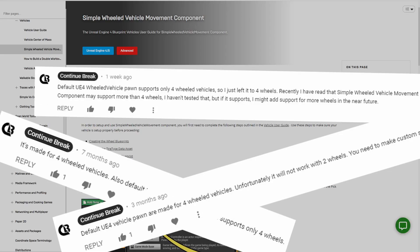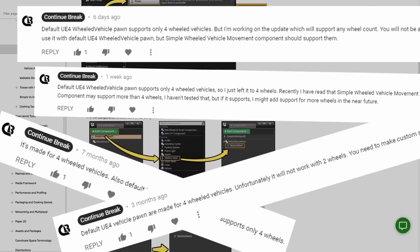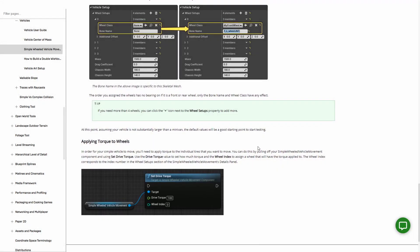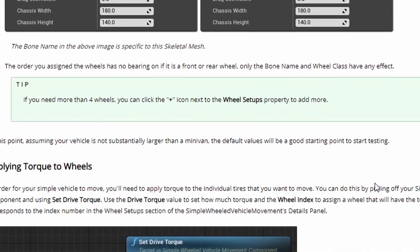Didn't I say that the default Unreal Engine 4 wheeled vehicle pawn supports only 4-wheeled vehicles? Well, it still supports only 4-wheeled vehicles. I just recently found out about the simple wheeled vehicle movement component, which supports more or less than 4 wheels.